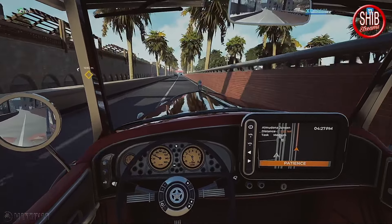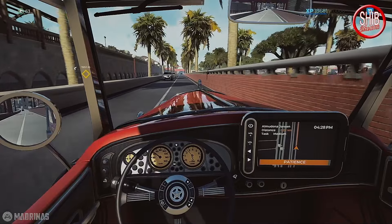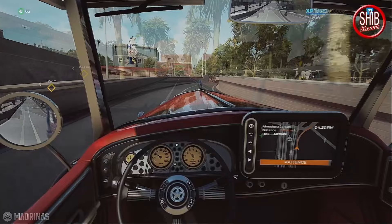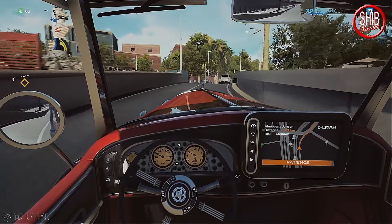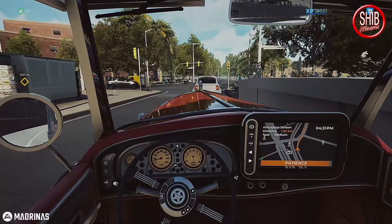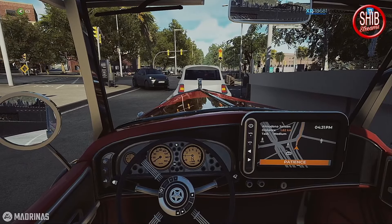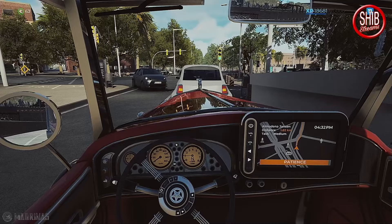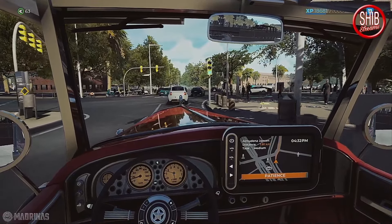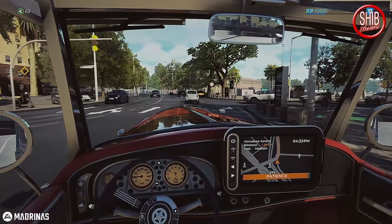It's advertised as a convertible — let's take the top down, let the wind flow through our hair, or lack thereof — I have none, I'll be honest. The steering wheel does feel a little bit more smooth now. Before, it would disconnect randomly. If I grabbed the mouse to look around, the steering wheel would disconnect and I would drive off the road or into something.